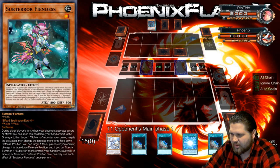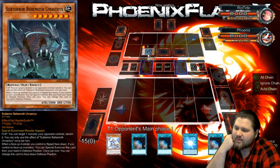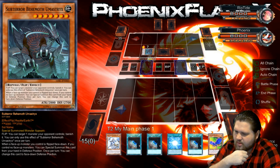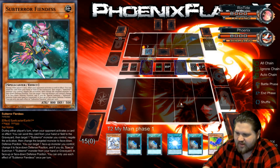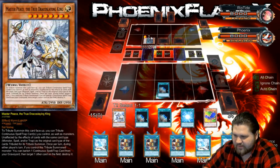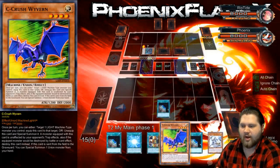This deck doesn't really do that much. Does he have the Hidden City? No. If he doesn't have the Hidden City, I guess the only thing I have to worry about is Final Battle. But he's leaving this face up — interesting. You can send this card from your hand or field to the graveyard, then target a Sub-Terror. That just forecasts that he has another Fiendus in his hand. There's no reason for this to be face up unless he has another Fiendus, or else he's made a very critical error.